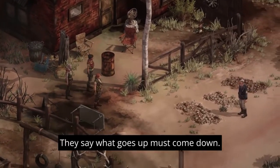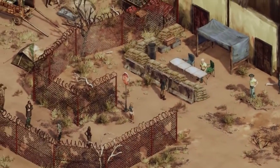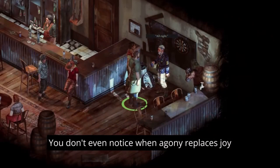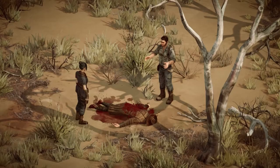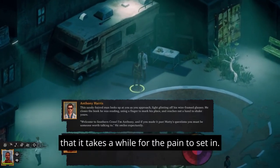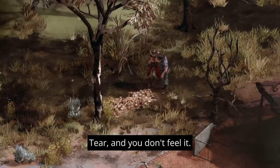Broken Roads is a traditional computer role-playing game set in a desolate future Australia. It offers a rich narrative blending traditional and innovative RPG elements. The unique morality system known as the Moral Compass influences dialogue, quests and character development. Explore authentic Australian locations, engage in turn-based tactical combat, and enjoy hand-drawn artwork. With a content-rich world and a classless system for character development, Broken Roads presents a captivating RPG experience with a distinctive setting and immersive gameplay. The demo is now available on Steam.